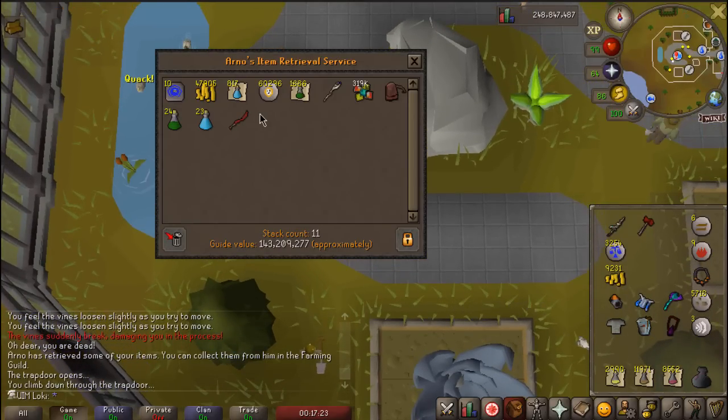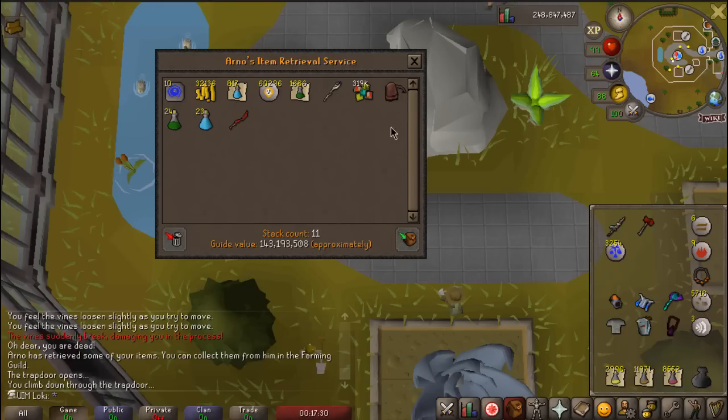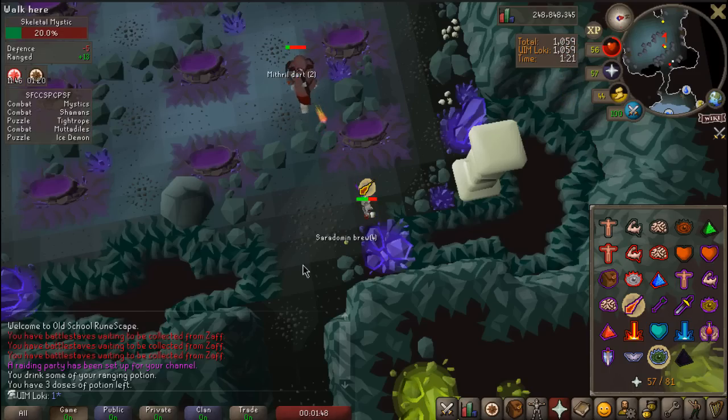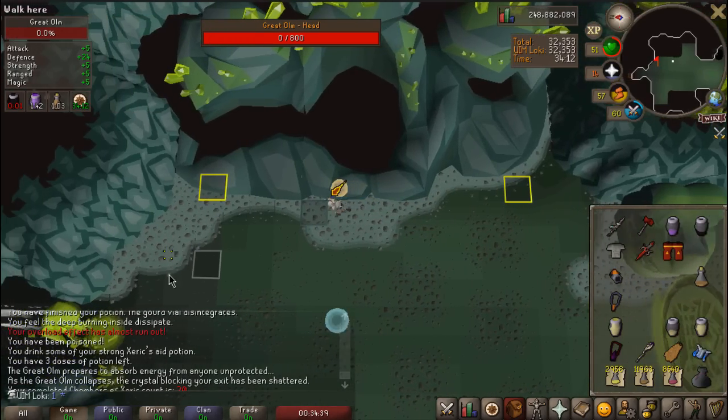Honestly, this whole process isn't that bad — it only took like 17 minutes to get all squared away, and now we're ready for probably another 50 raids. Raids like this — Mystic Shamans, Tightropes, Muttadile, Ice Demon — are range-only bosses. Having Rigour is just going to speed the raid up so significantly. Another solid raid — 32,000 points, 34 minutes, 20 KC, only used 6 brews.